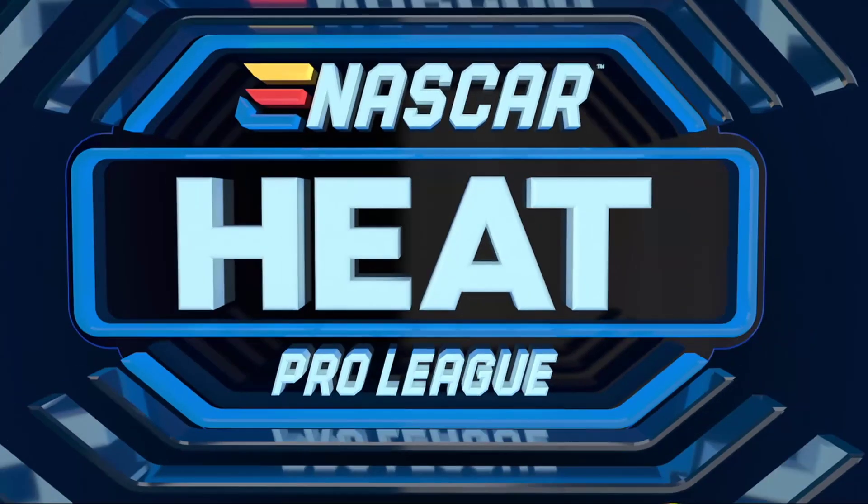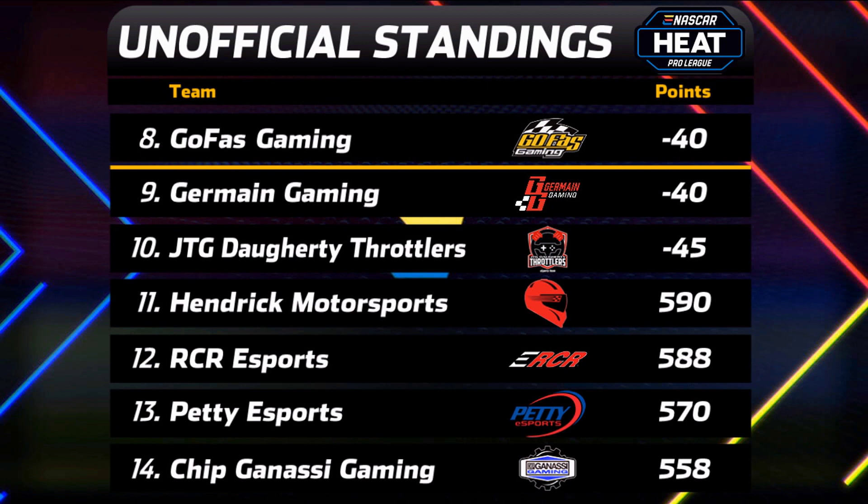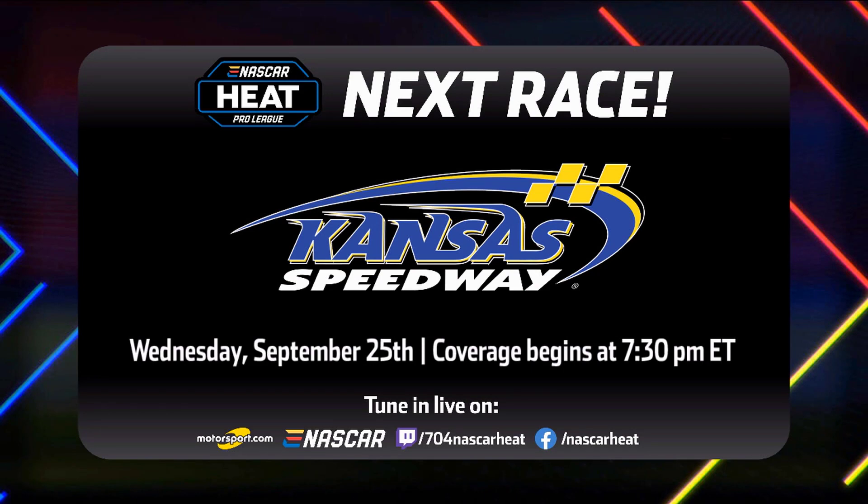Looking at the standings as we go to Kansas in just a few weeks — Team Penske right where they started, on top. Roush Fenway Gaming right behind them, with a flip-flop as Stuart Haas Gaming moves to third. Levine Family Gaming, Gibbs Gaming, and Junior Motorsports all remained the same. Still in contention, but only two of eight would move on — two getting eliminated — and that is Jermaine and JTG Doherty Throttlers. Go Fast Gaming sneaks by on a tiebreaker after going back to qualifying to break the tie with Jermaine Gaming. Go Fast moves on, and we get ready to go racing again in two weeks at Kansas Speedway for the second round of the playoffs, Wednesday, September 25th.